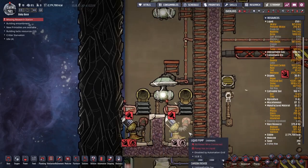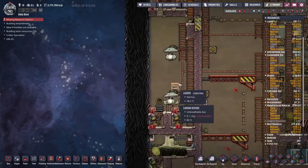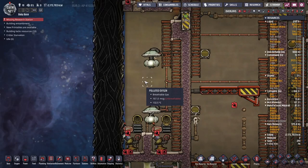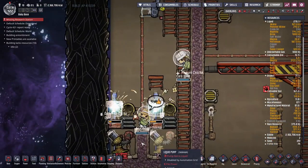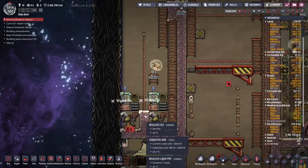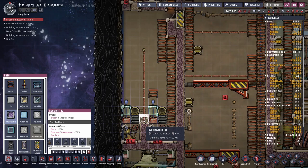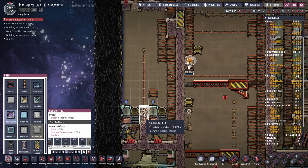The on/off switches will allow us to turn off the liquid and hydrogen pumps when we need to. We will have to vacuum this place out again — it should take more than a minute with the speed mod going. This is going to be a very snug little design we're building here. Should I be using ceramic for this? Yeah, for this area I'm thinking ceramic is a good idea.